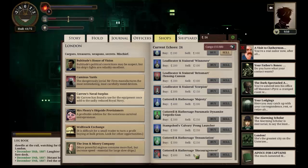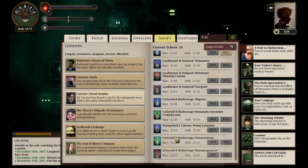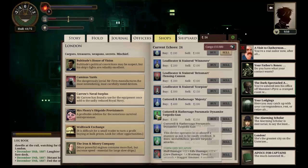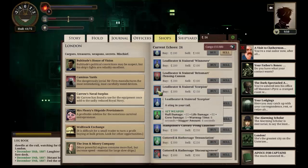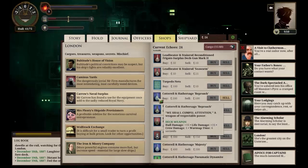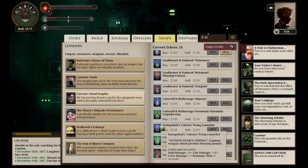Cotterill and Hathasage, Discouragement — doesn't give us any stats, shame. Cotterill and Hathasage, Denunciation — that's quite nice. Deck, forward, deck... there are some good names on these. So we've moved up the Cotterill and Hathasage Reproach — we've moved up the arms race ladder a little bit. Hopefully that'll make life a touch easier for us.